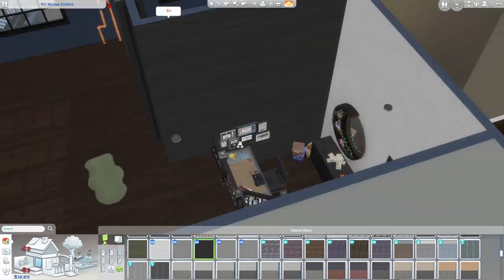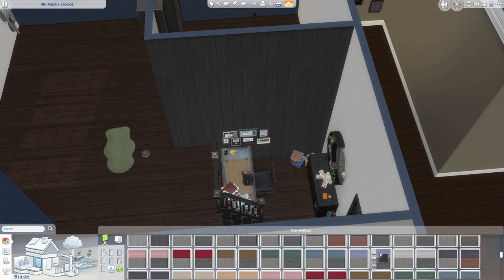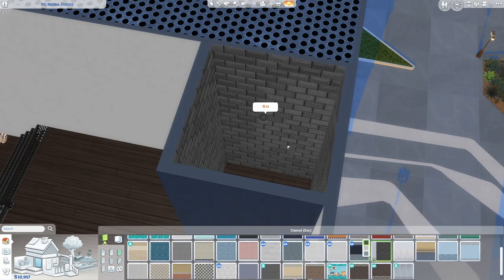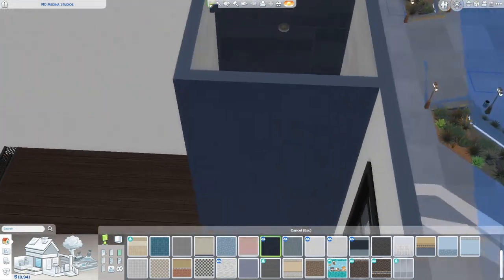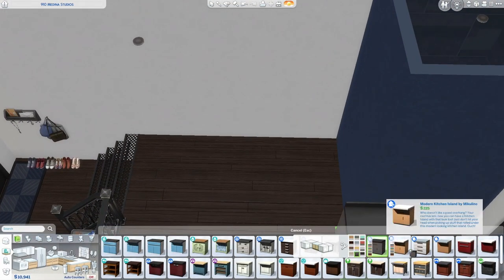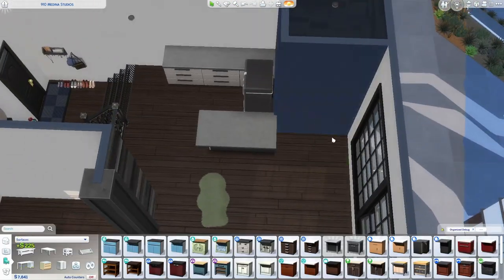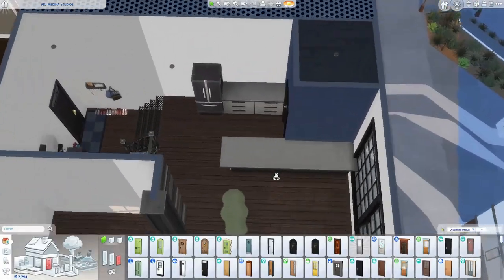I'm going to be putting this apartment on the gallery under my username, which I'll have up on screen. You're going to need to select 'show custom content builds' — unfortunately the game recognizes that I have custom content even though I didn't specifically use any in this build. I do have some default overrides, like the floor you can see, which is recognized as CC. It will hopefully look pretty similar if you use it in your own game.